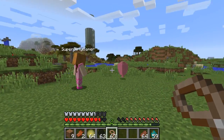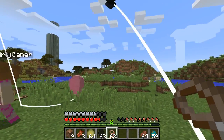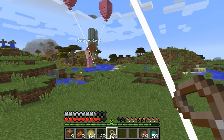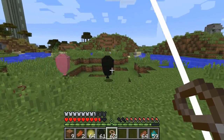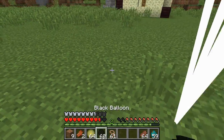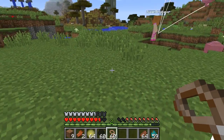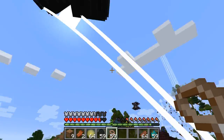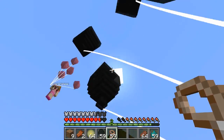Throw another one down and grab it with the lead again and you'll start floating into the air. Hold shift to go down. Get back down, throw down a third one - come here, you're getting too far away. Get a fourth balloon if you can. I'm going for five balloons and then we're going to float into the air like a boss!